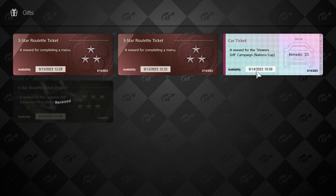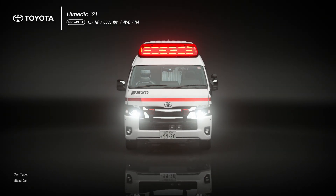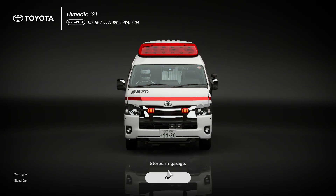And of course, the main event — let's check out the frickin' Toyota Ambulance! Ha ha ha! Are you kidding me? Just a light bar and he's got a helmet on and his racing gear — the Toyota High Medic, the 2021 model.